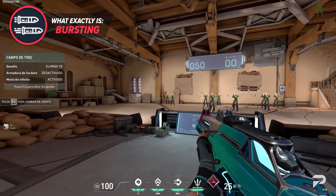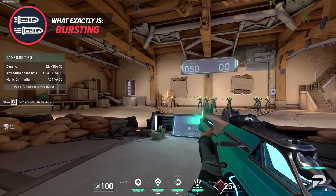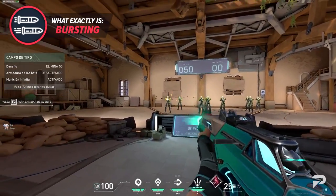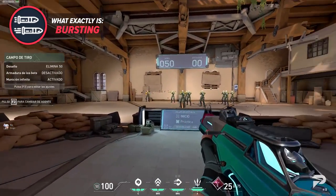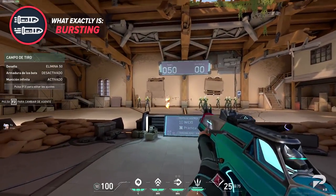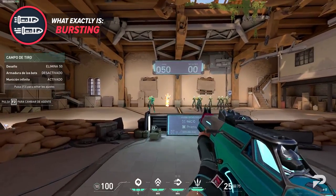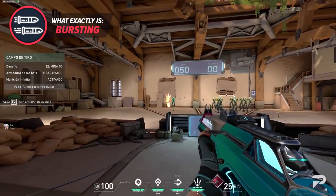The Vandal is a gun that embodies bursting, as its first few bullets are mostly accurate, and we all know the gun can one-shot at any range to the head. Since the spray is harder to control, the Vandal is somewhat forced to use this style of shooting to be effective. Bursting is a good middle ground between spraying and tapping that can be modified to suit your situation, but you still need to factor in recovery time and positioning to make use of it effectively.